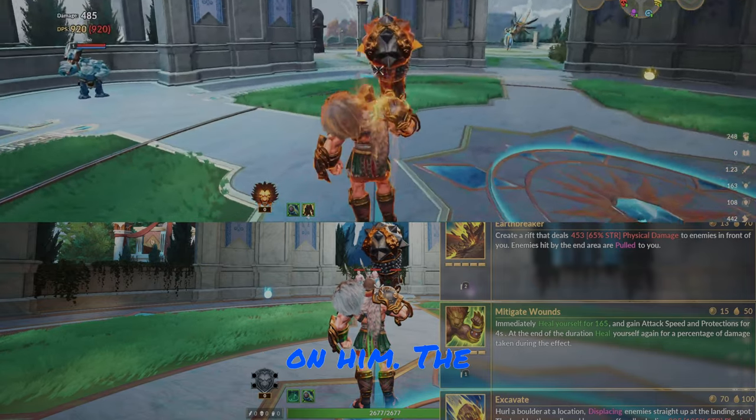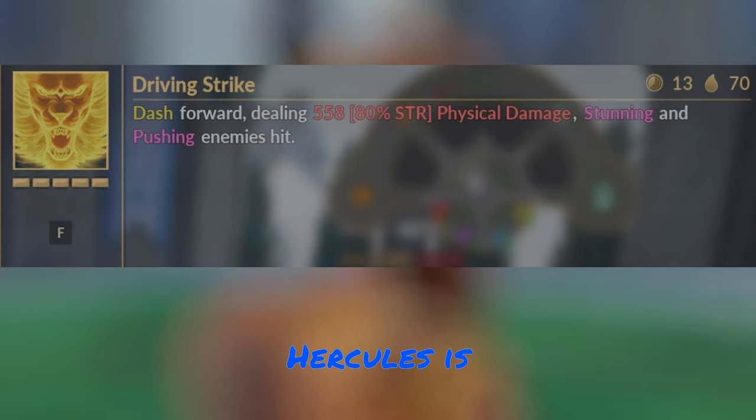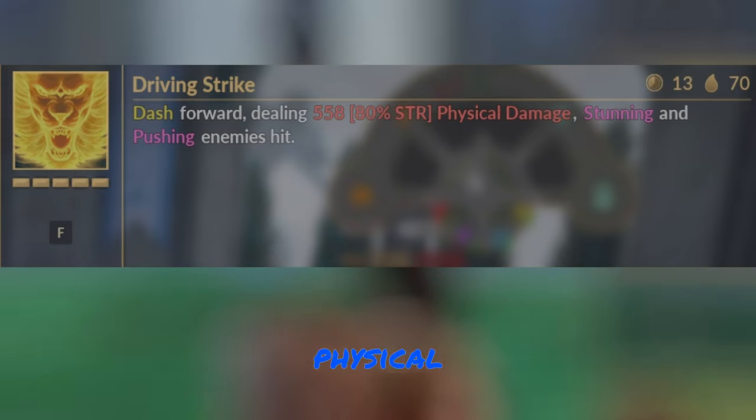You can see the sheer size difference of Hercules when he's in his empowered state — he also has a flaming effect on him. The first ability you want to get on Hercules is Driving Strike. Hercules dashes forward, dealing physical damage, stunning, and pushing back enemies that are hit.